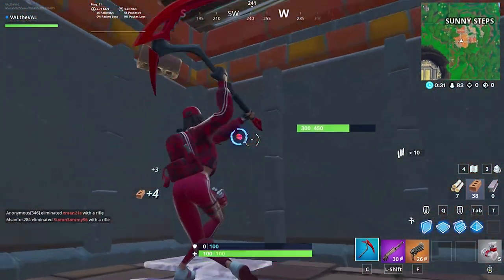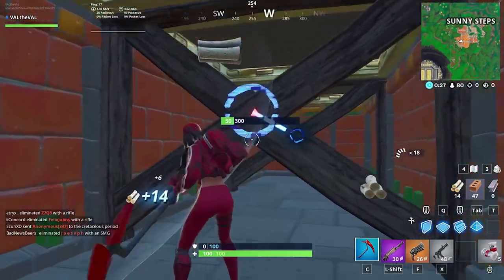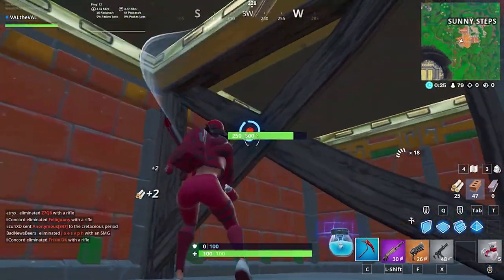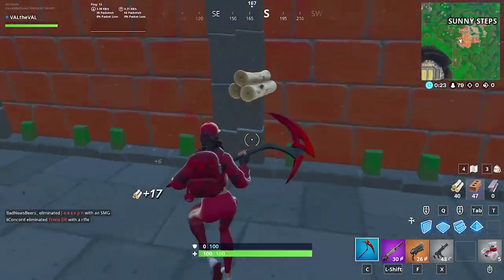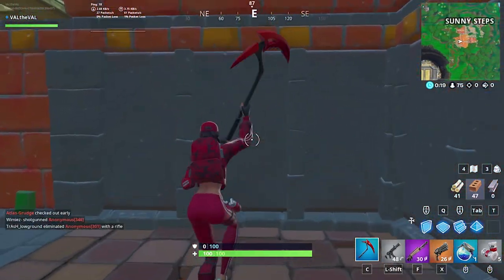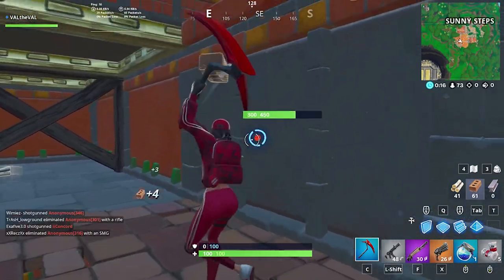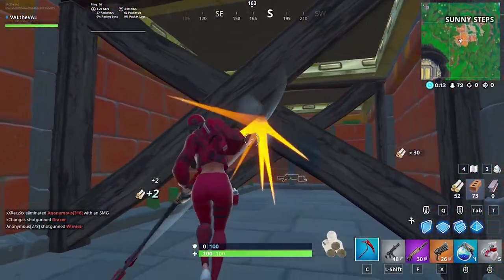Revolver. Still need a shotgun. Move that over there. Let's hold on to the Big Pot until we find some Minis, because every time I pop the Big Pot, I always find Minis right afterwards.